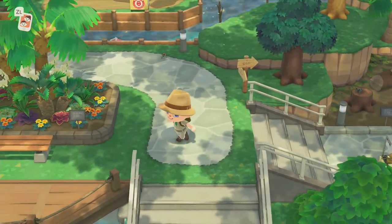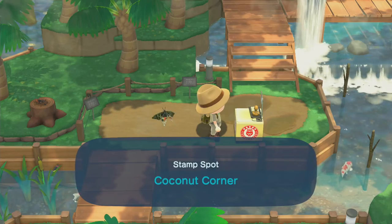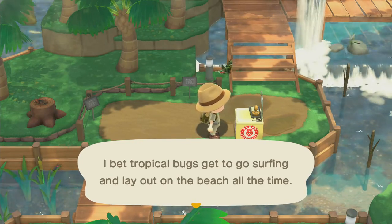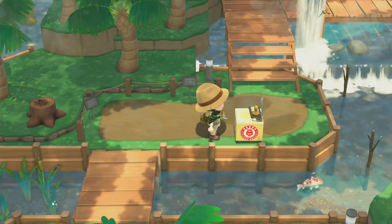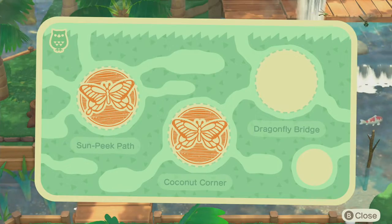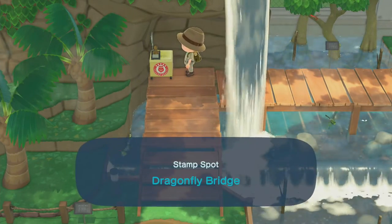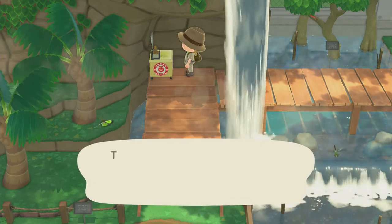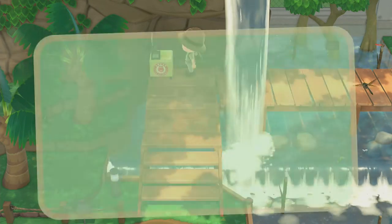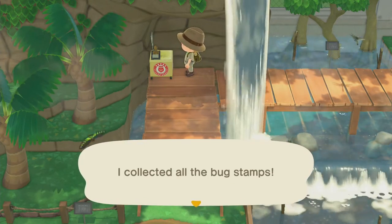Moving on — there's another one over there, that must be the Coconut Corner. I bet tropical bugs get to go surfing and lay out on the beach all the time! There we go. And I think if we go up a little bit further we might even find Dragonfly Bridge — and look, we do! Very quick: Dragonfly Bridge. The reason you can see so many dragonflies near water is because that's where they lay their eggs. Nice little tip there. I've collected all the bug stamps.